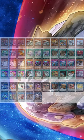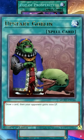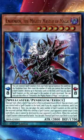A better hand trap after 1st turn is useless. The second reason is that pot cards, like Prosperity and Desires, do Upstart's job but better, for the decks that can meet the conditions. That's why Upstart Goblin doesn't see play, except in decks with unique mechanics like Skystrikers and Endymion.